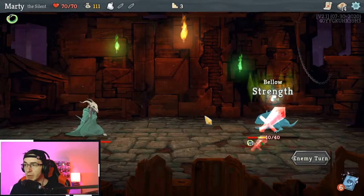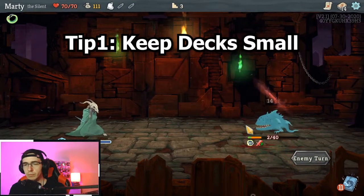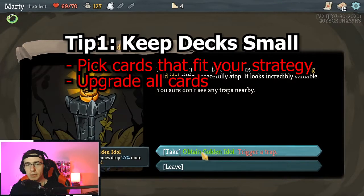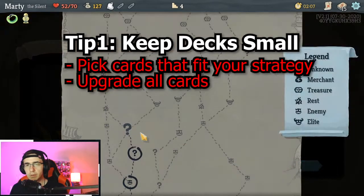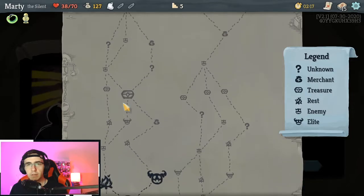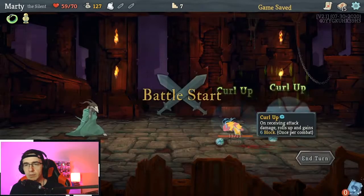Now the first big tip is about deck size. A new player generally will look at three options from a reward and decide what card should I take. I want you to change that thinking to: which of these cards fits my strategy, and if the answer is none, don't take a card. Having lots of cards will make it harder to find the cards you need to pull off your strategy, and if you have say 30 cards it's unlikely that all 30 are high quality and upgraded. So if you have 15 cards, or maybe even 12, every card should be upgraded and perfectly suited to your strategy, so you can cycle through good cards consistently rather than go into a big deck once.